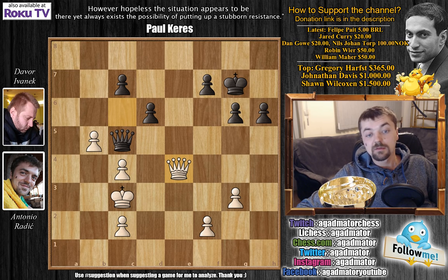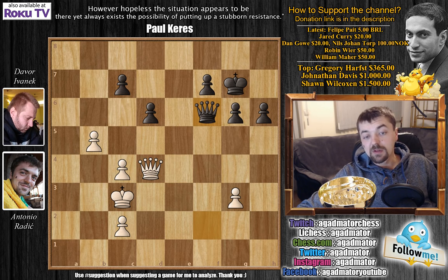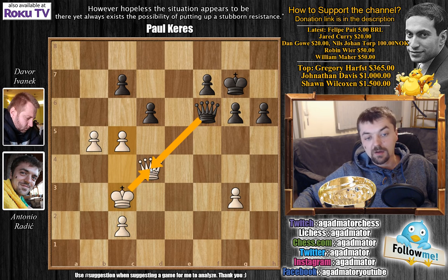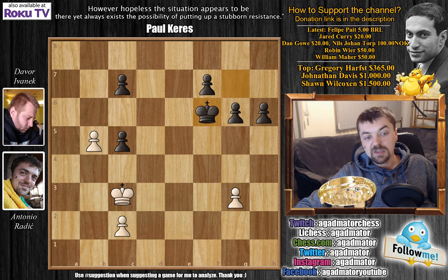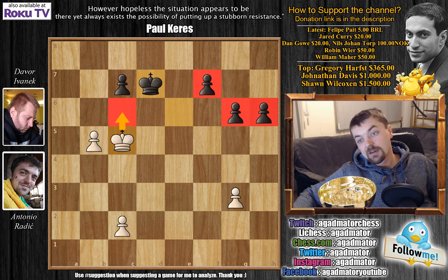I decided to go king to d3, thinking I should advance my king to the queenside and try something — maybe my king could reach b7 and I could capture with the queen. But that's a very long plan. He played queen f5 check, I played king c3, and he played queen to c5. All my winning chances were definitely gone. I could still play queen to d7 — if he checks me I go d4, if he checks again I go c3, and he can never push the f-pawn. It's a pretty drawn endgame.